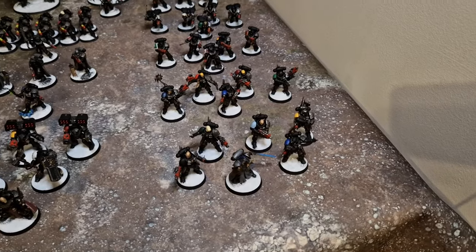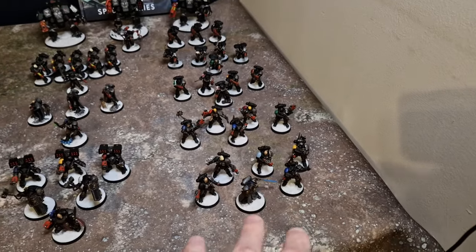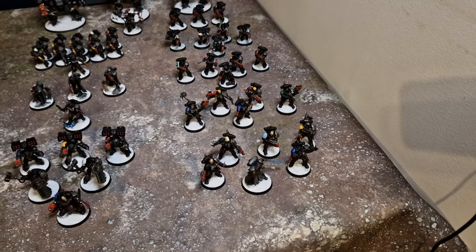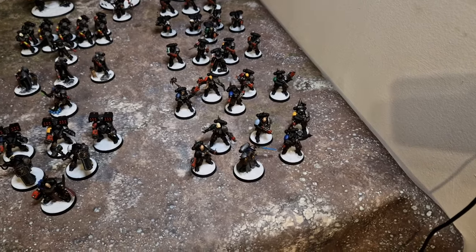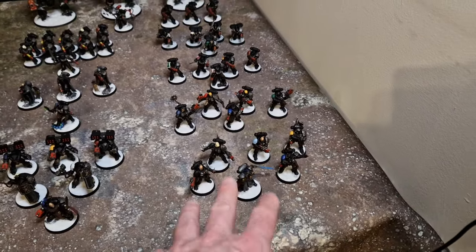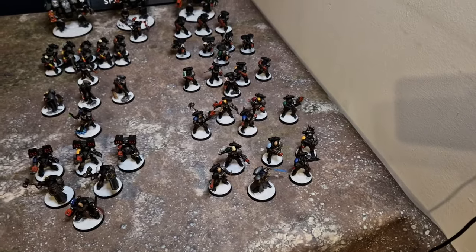I've got a Phobos Librarian joining a unit of Infiltrators — he gives them Stealth, and they're Lone Operatives so you have to get within 12 inches to shoot them. They're also Infiltrators, so you can't deep strike or come in from reserves within 12 of them. They've got the Helix Gauntlet for a six-up Feel No Pain, and the Comms Array — if I spend a stratagem on them, I can get a CP back.